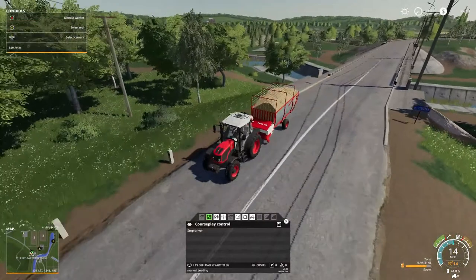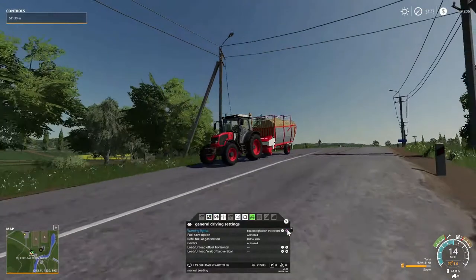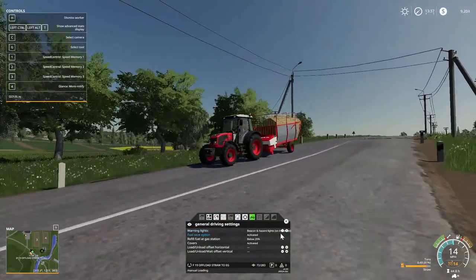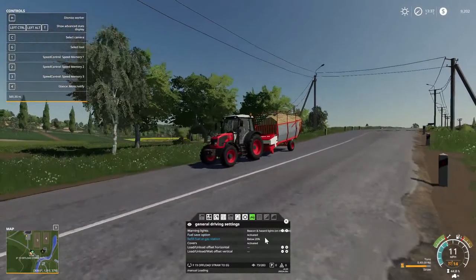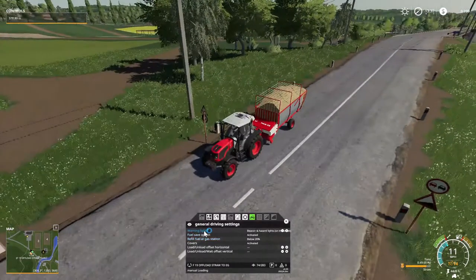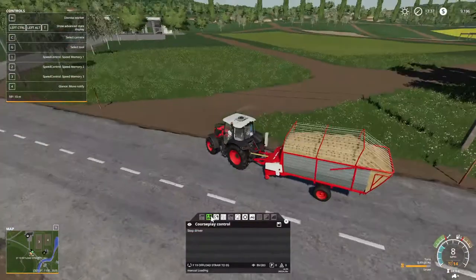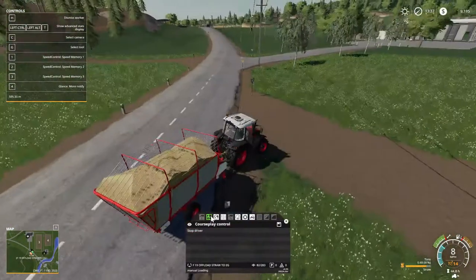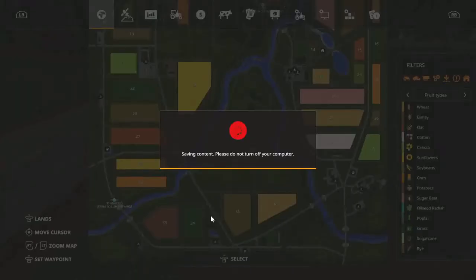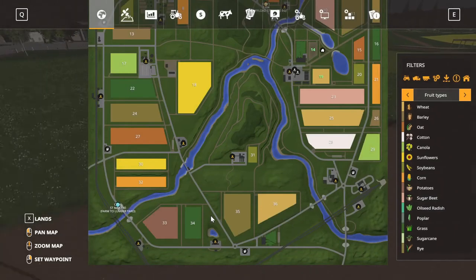Oh, I know why the lights aren't on. Beacon and hazard lights on the main road — this might not be considered the main road but it should be. Let's go back to this. My plans are for going here. That auto-save gets me every time.